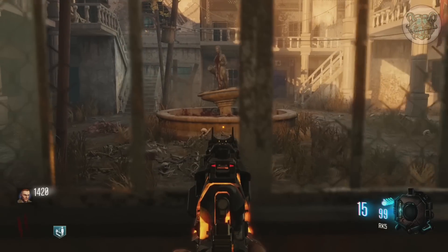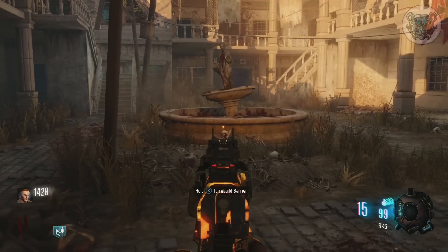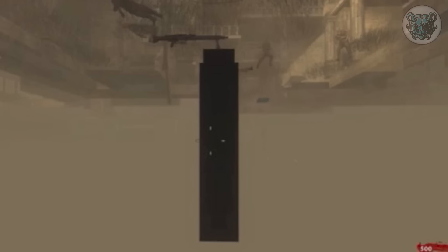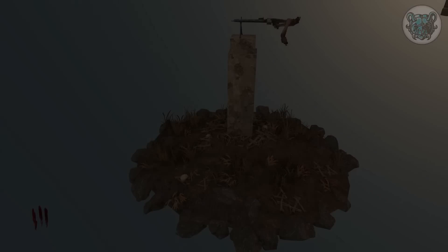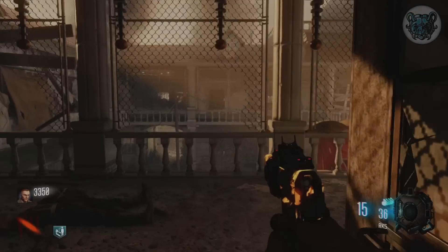Our first easter egg takes us all the way back to Verrückt. If you've been in the community for a while, you've probably heard about the Verrückt fountain. Back in 2008, people using no-clip on PC found a hidden secret underneath the fountain — a mounted MG-42 placed underneath the map, usable for anyone who broke out. People assumed it was just a cut asset, but when Chronicles was added in Black Ops 3, the MG-42 was still there — and Treyarch gave it a massive makeover, adding a whole platform with bones, skulls, and two zombie arms holding the gun.